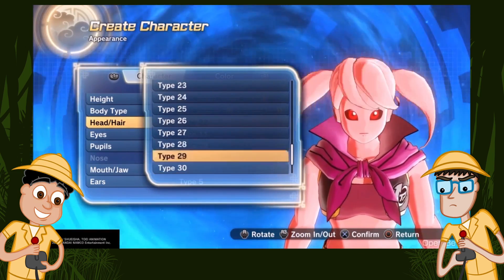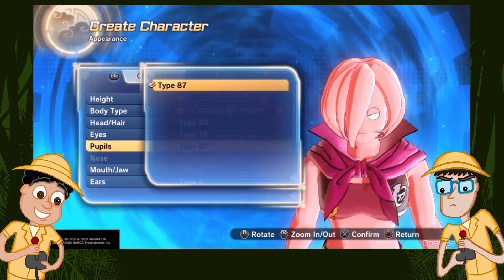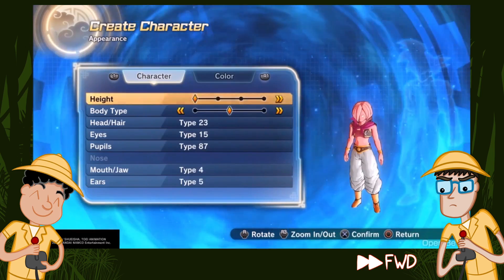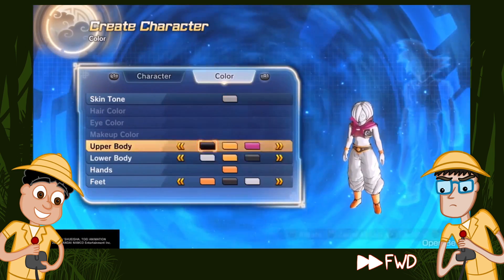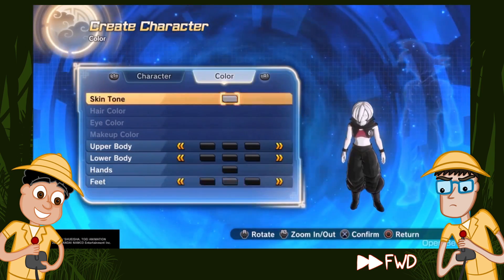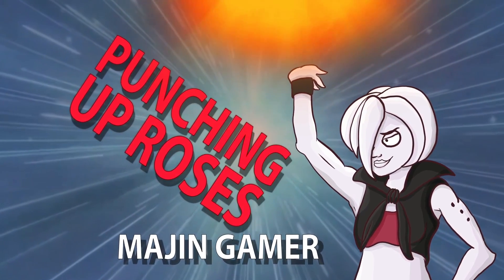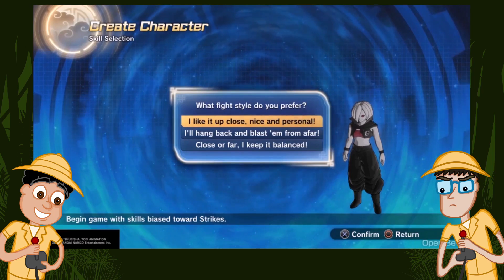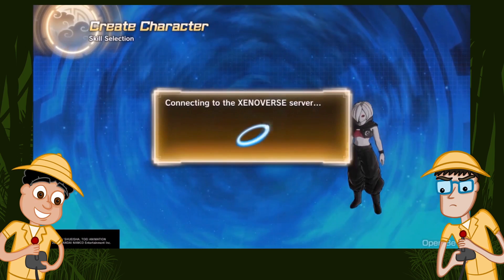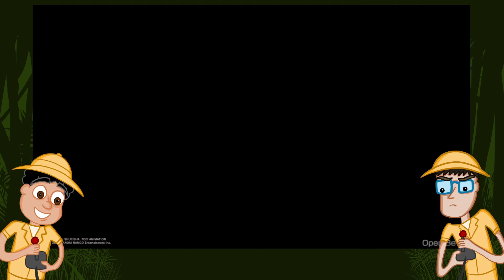The male Majin looks exactly like Boo, and the female Majin has a lot of options for a beta. Once I noticed this hair I thought it looked kind of goth, so I'm going to try and make a goth Majin. I made her super pale and gave her all black clothes. And this is interesting — you can choose a different combat style. I decided to go for close-up combat.